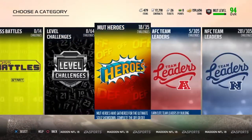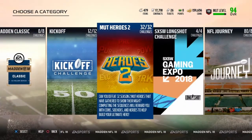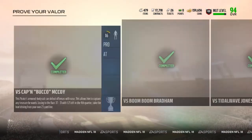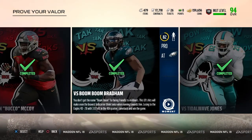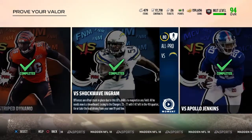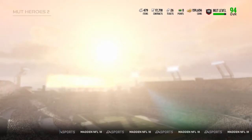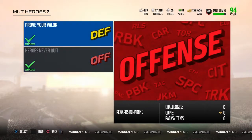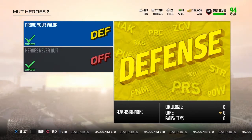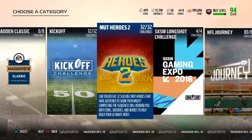It's loading right now — scroll over to Mutt Heroes 2. I already have them all done so I have to scroll a little farther. On offense and defense they're all like one or two drives. You basically play defense and offense for them. For offense and defense you get seven of the 84 overalls and then one of the 90s for the packs.